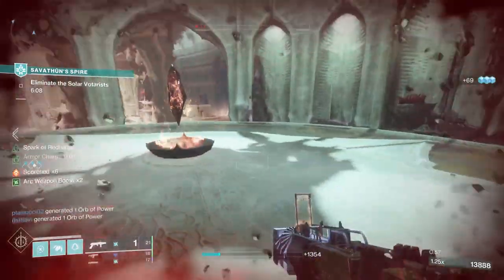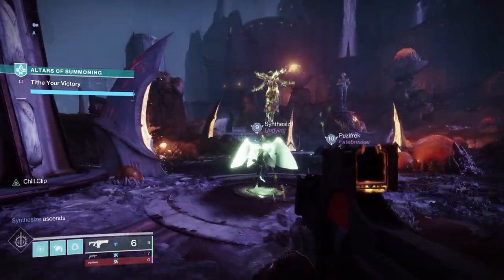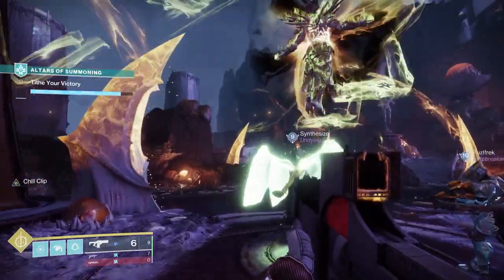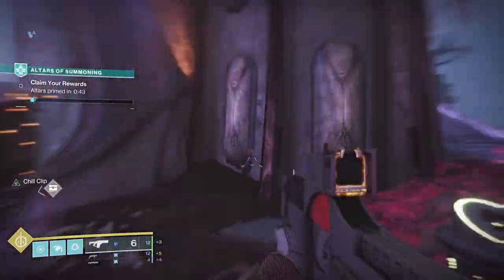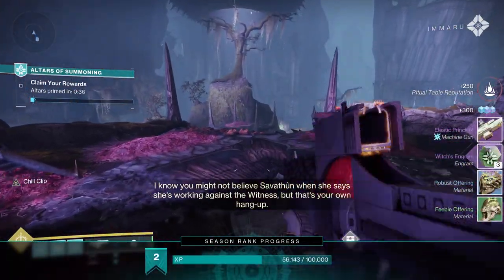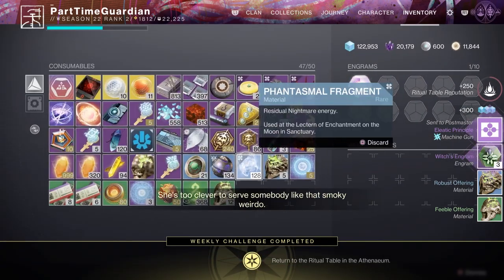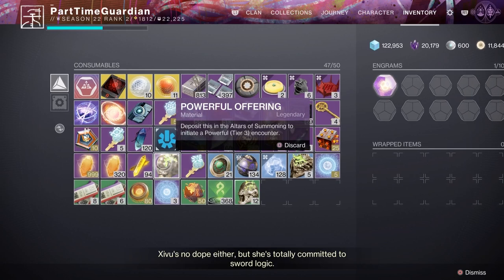The other activity is the Altar of Summoning, and this is a cool activity. It's again three players, but you get these tiered offerings — think of something like Blind Well, where you can increase the difficulty but increase the loot you're going to get. Any player on the fireteam can put those in, and it's instanced, so it's not like Blind Well where you have to run up into it. You do that and complete the same mechanics, and you get increasingly better loot depending on how you do it.